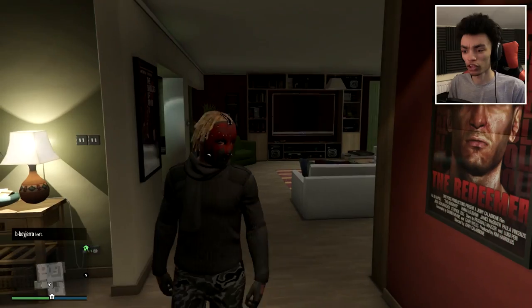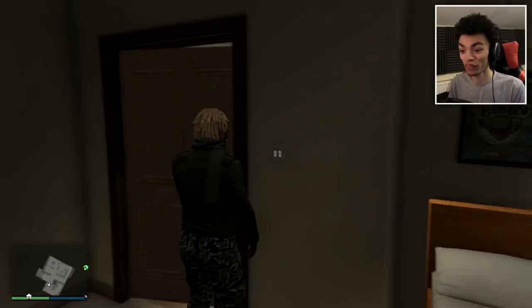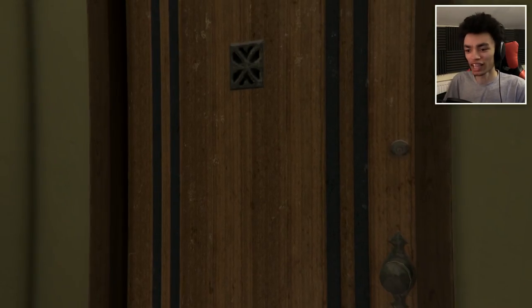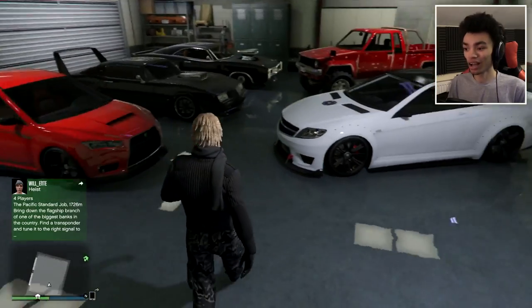Interesting way. We're going to go to the garage. That's not the garage, that's the bedroom. You can tell I just bought this house. I bought it so I could actually get to the garage easily during a heist. But anyway, this way — that's what we wanted to do.